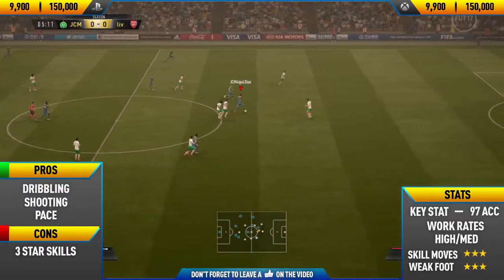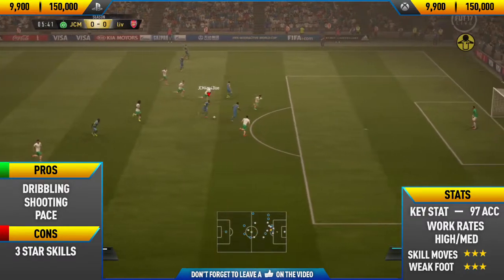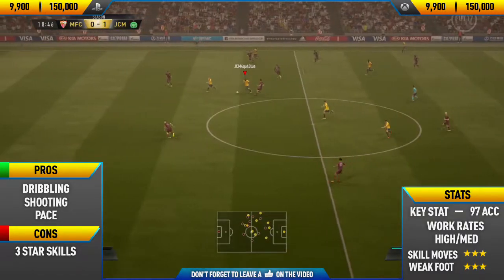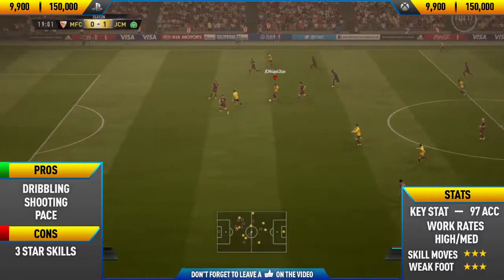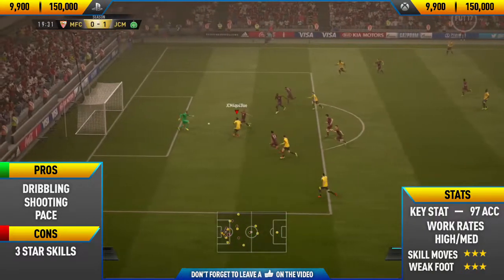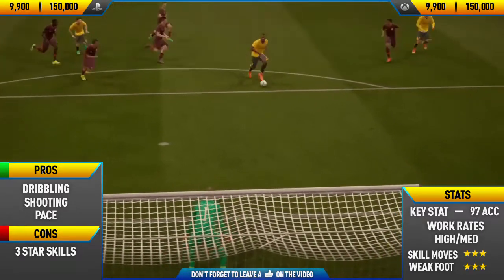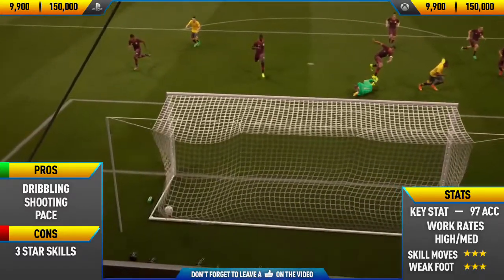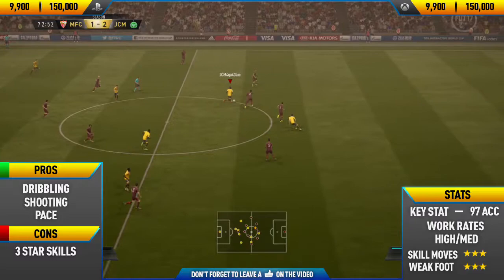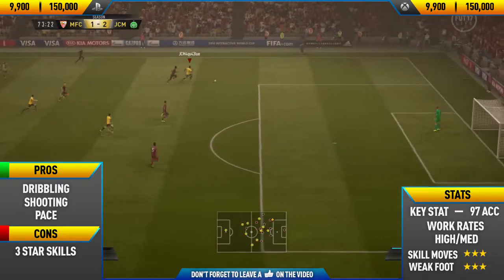He has a really weird way of striking the ball — he sort of just keeps his ankle completely straight, sort of like a knuckleball technique. He does have a three-star weak foot, but it honestly feels like a four- or five-star weak foot, so I didn't put that down as a con. The only con I could find was his three-star skill moves, meaning he can't perform four-star moves like the Berba Spin, but if he had four-star skill moves he would literally be the best striker on the game.